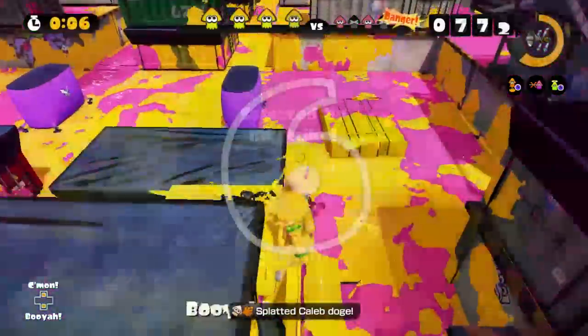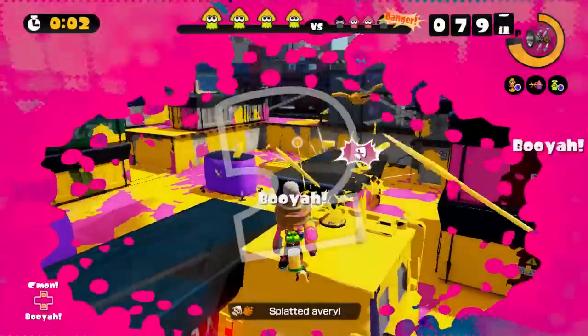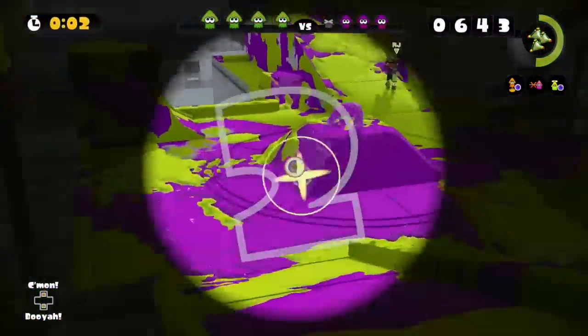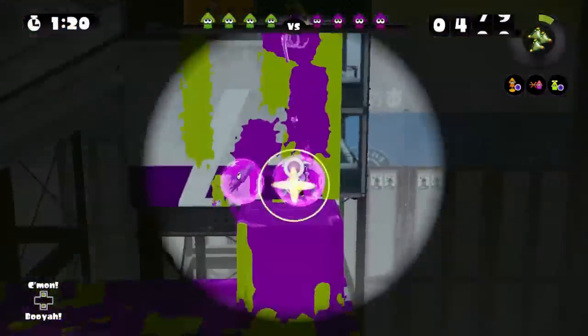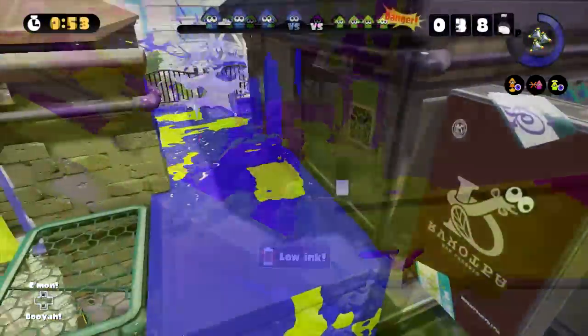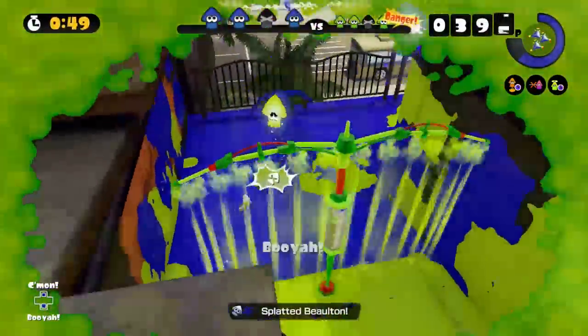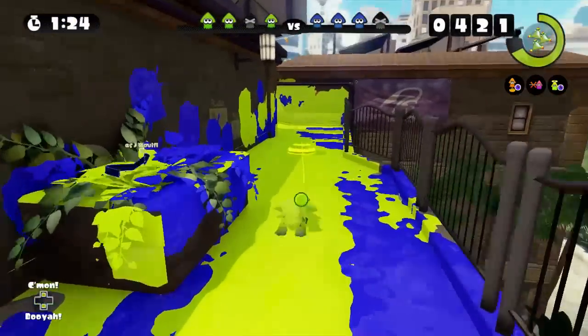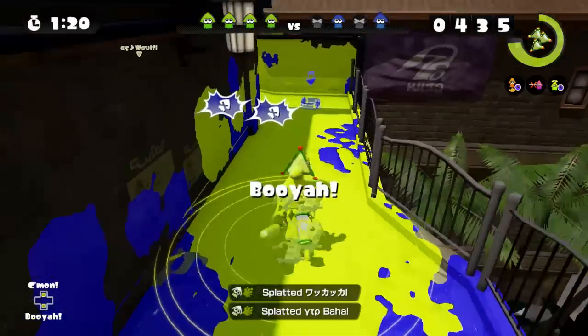Ultimately, the Splat Chargers are defensive weapons meant to support a team with an advantage. They are difficult to master, but very effective when used to their full potential. Keep practicing with them and remember that you can use your range for more than just hitting hidden foes — hit ahead of their route to trap them in your ink first. It might make it easier to splat them. If you want more tips and splatting matches, check the playlist in the description below. Hope you've all enjoyed this video and have a very nice day.